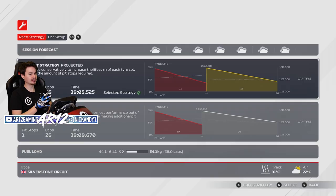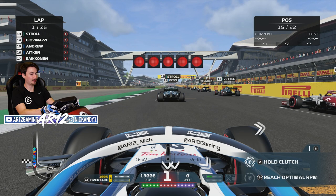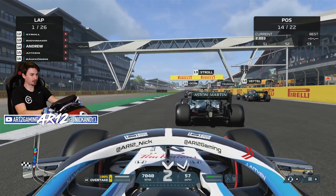What's the race strategy looking like for today? No way - it's a one pit stop strategy around Silverstone. Starting on the softs, then jumping on the mediums on lap 11. That sounds easy enough. Without further ado, clutches in, rev it up, and away we go for the British Grand Prix.